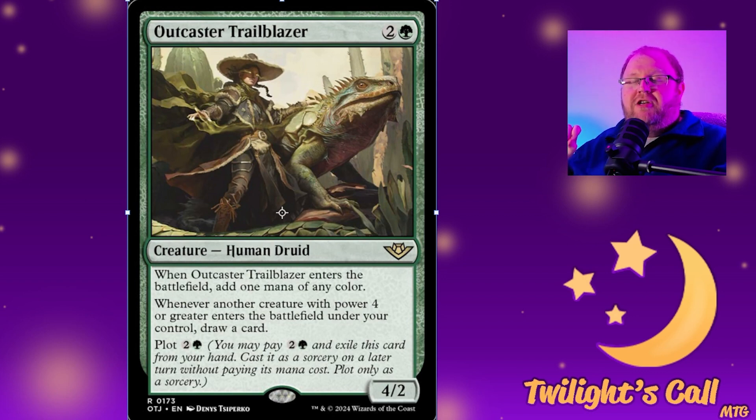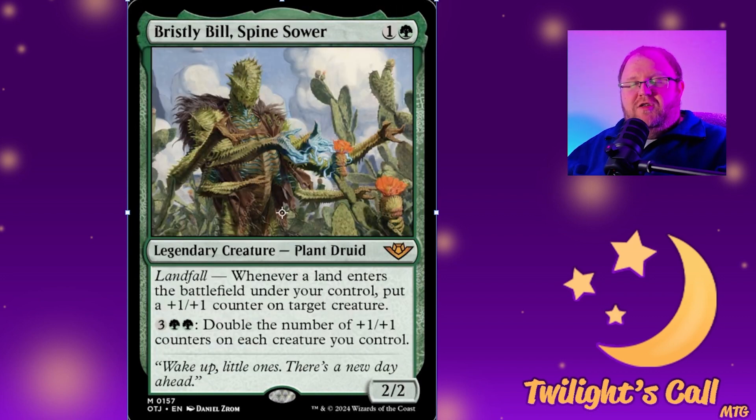Plot is face up so opponents will know what's coming, and it is at sorcery speed, but it protects cards from discard effects, which I like.